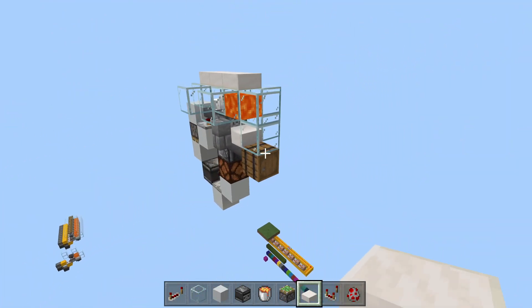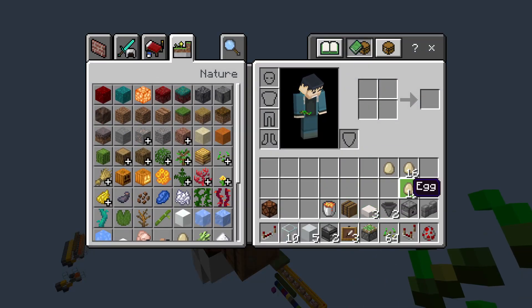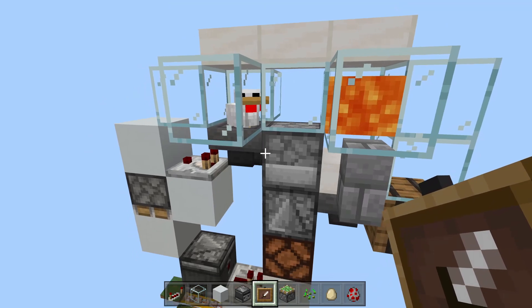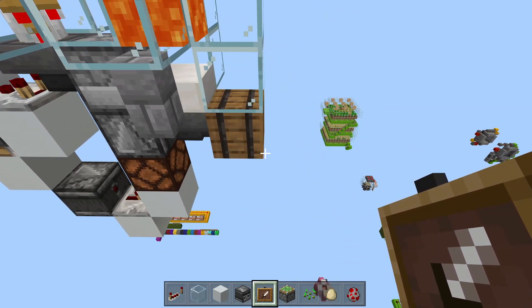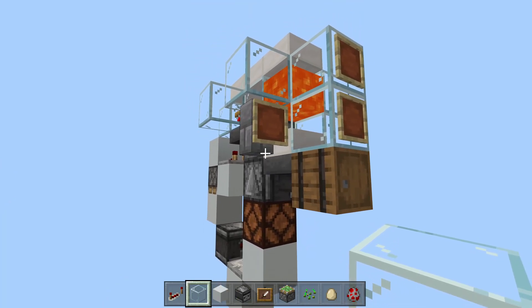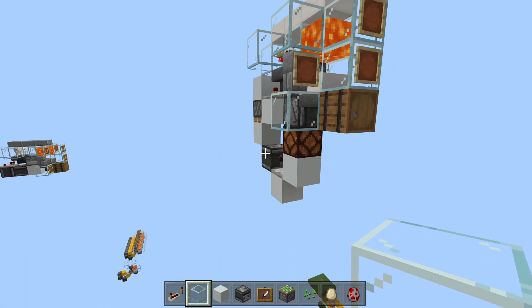Don't forget to subscribe and smash the like before you go. You can throw item frames on here if you want it to look pretty — a little item frame decoration. You could also set it up to just collect eggs by locking the hopper. There are several ways to do it. Put a solid block on the bottom of this as well. Catch you on the next one!